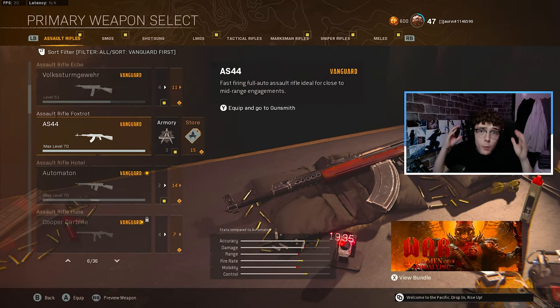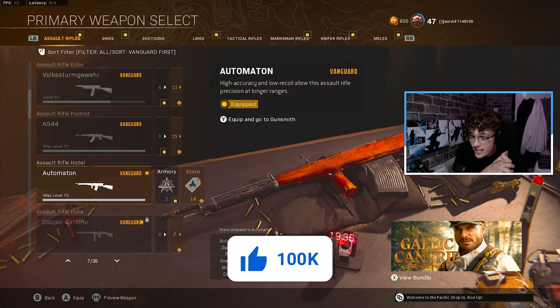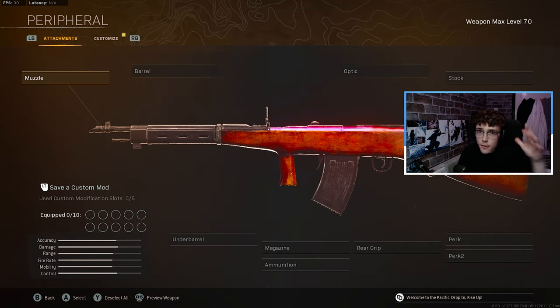First of all, we need to decide what AR we want in this class, and I am going to go with the Automaton. You unlock this really early on, plus it is literally the best AR in Warzone right now. Getting into the attachments for the Automaton, we're going to start off with a low-level build. This is going to be really easy because every single attachment we're going to equip right now is either the first or the second one you unlock.